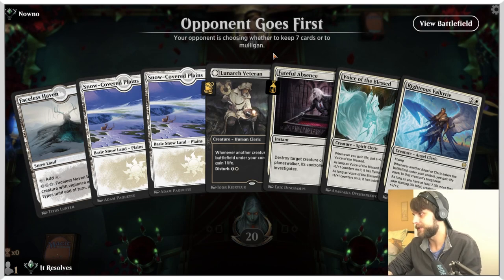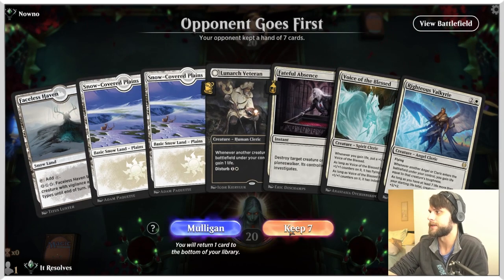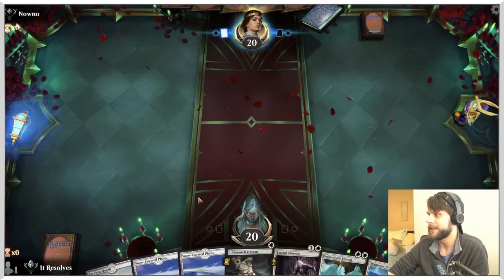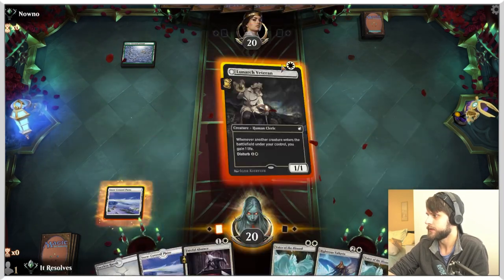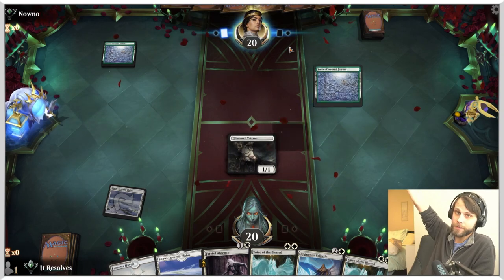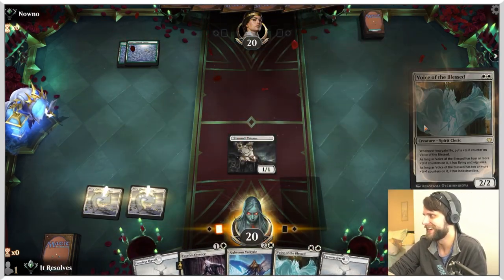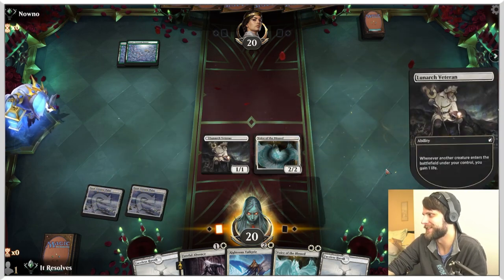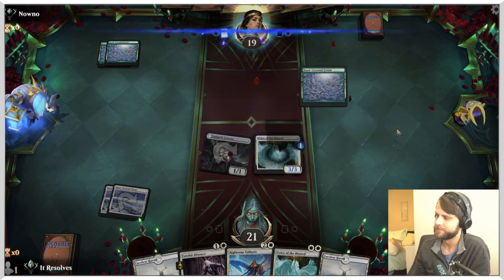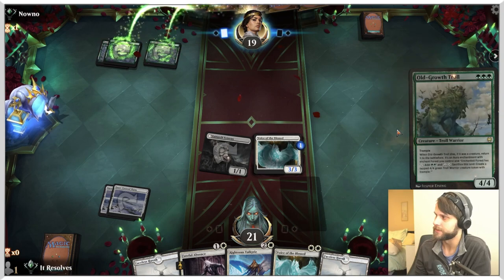Here we are — this is going to be our final game, and this is kind of the dream start. You've got a one into two into three with Fateful Absence as backup. That seems pretty good. Let's go ahead and drop that veteran. I have high hopes — clearly that always leads to a bad decision, but that's fine. Let's play the voice out and attack for one. Next turn we just play Valkyrie — seems like the play.